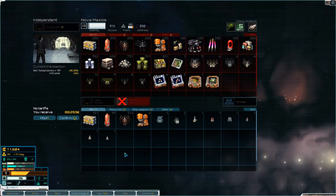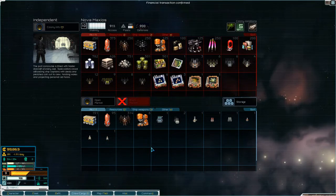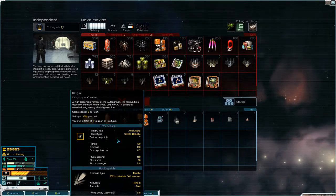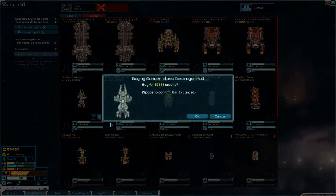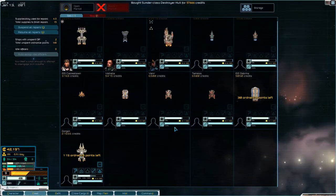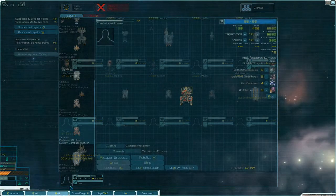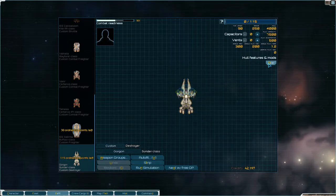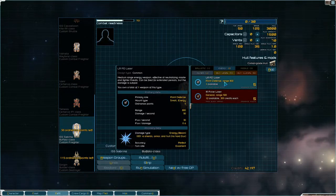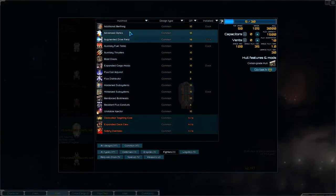88,000 at an average price of 124. Let's sell 200 at an average price of 148 - I'm fine with 124, let's sell it. That was a nice little profit right there! I would love a Venture but a Sunder would be nice too. We have you too - let's refit. We don't have anything, we need to head to Corvus to get expanded cargo holds.